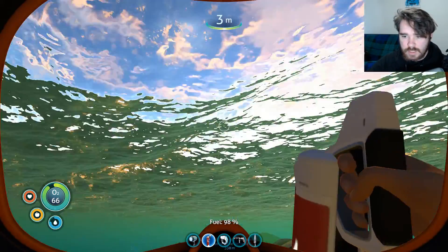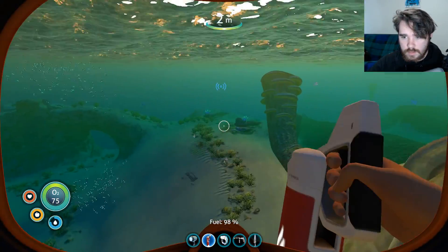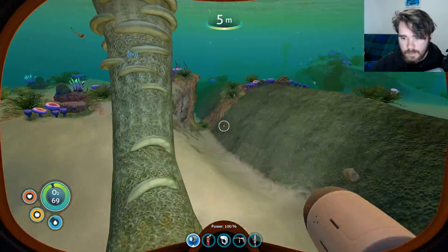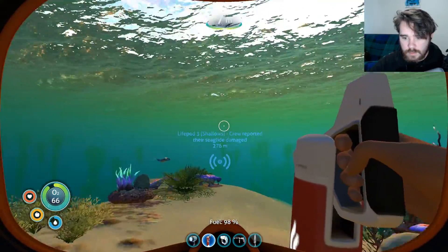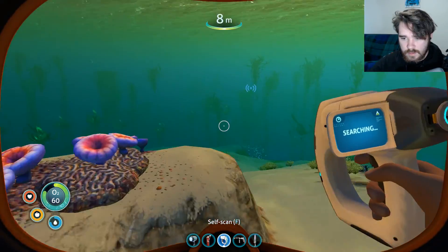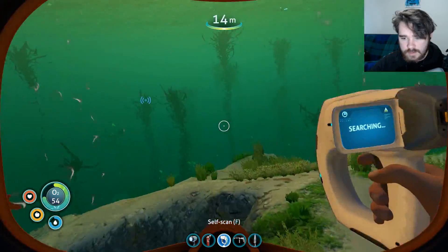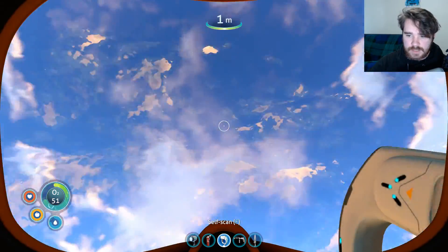Just in time for me to not need it anymore, it would appear. Shallows — crew reported their Sea Glide damaged. Do I go over there? I wonder that. That's pretty far, I don't really want to go that far. I want to find some scavenge stuff so that I can make a Sea Glide — that is my preference.